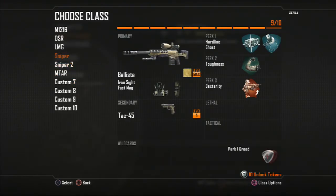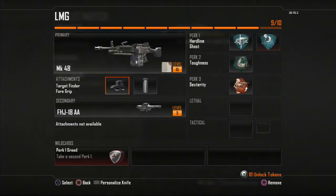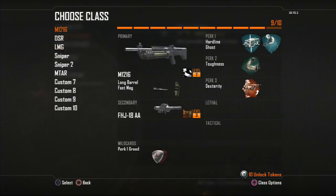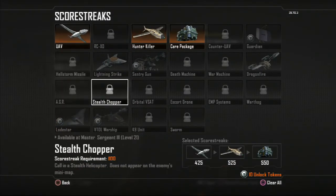I'm using an LMG because I'm going to try to get the golden camo on that as well. And I'm using this one too because I want to try and get the golden camo on it. That's my scorestreaks for now.